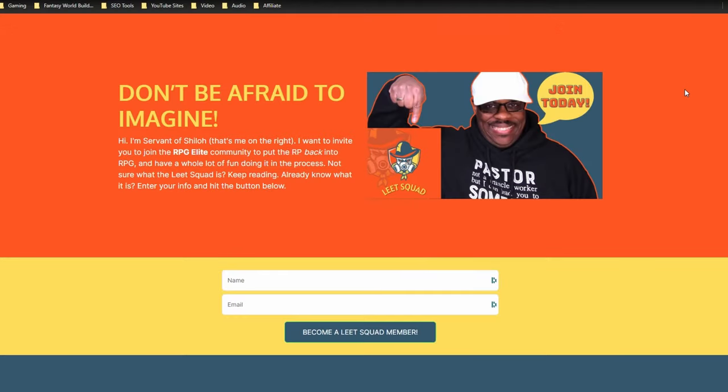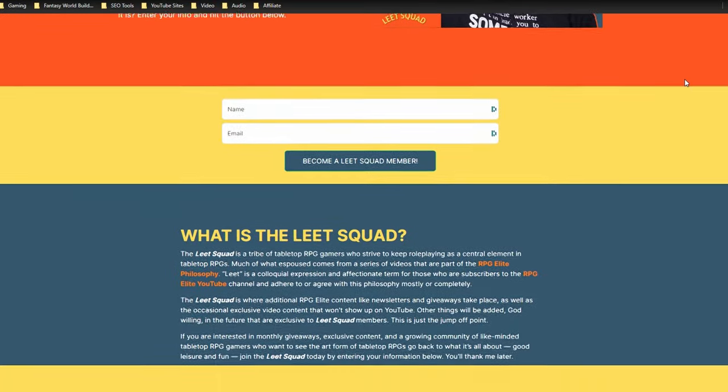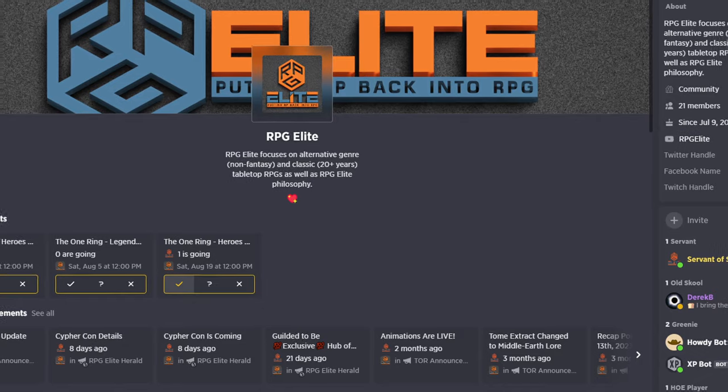If you want to go a little bit further, you can join the Elite Squad — a tribe of like-minded people who are into the RPG Elite philosophy, want a drama-free group, and enjoy free giveaways every month along with other goodies I've got planned. Down in the description below there's a link — click it, put your name and email in, hit that blue button, and you're part of the Elite Squad. There's also the Gilded Server, which requires an application and Elite Squad membership as a qualification. It's very chill — a great camaraderie, just over 100 people right now.